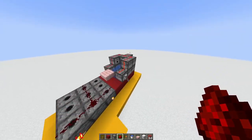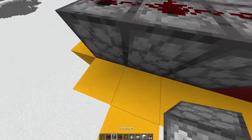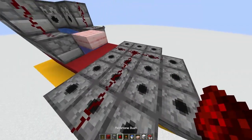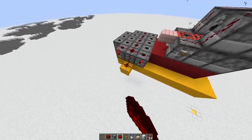Let's make the cannon a little bigger on the front. Just add a couple more dispensers on the sides. Let's check out the difference that made.